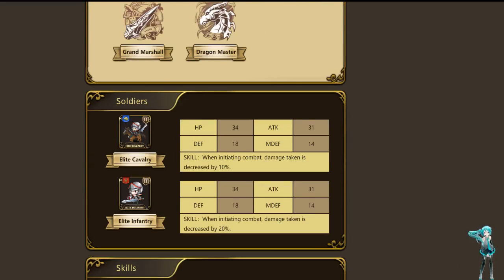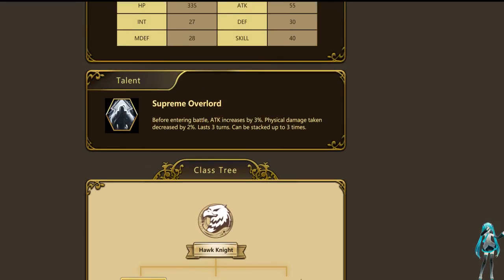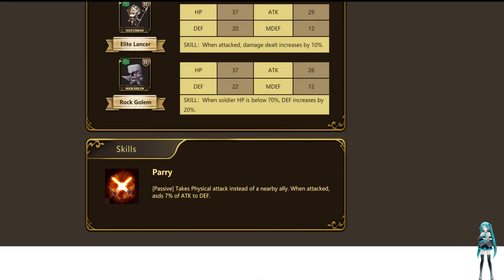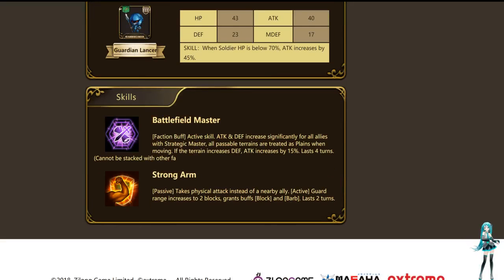We'll go to Highlander real quick. You've got Cavalry and Elite Infantry — if you're fighting Spearmen, get Infantry; if you're fighting Infantry, get Cavalry. The cool part about this one is Endure: when entering battle, defense is increased by 7%. If you're going the General slash Grand Master build, you notice you get all these tankier units. It becomes a tanking tree because it takes physical damage instead of a nearby ally. When attacked, that's 7% of attack converted to defense. And Grand Marshal gives you another passive — the guard range is 2 blocks, grants buffs: Block and Barb. Block is damage reduction; Barb deals a fixed amount of damage based on your defense to most enemies, though some like dragons are immune. So he can turn into a tank unit if you go this route.